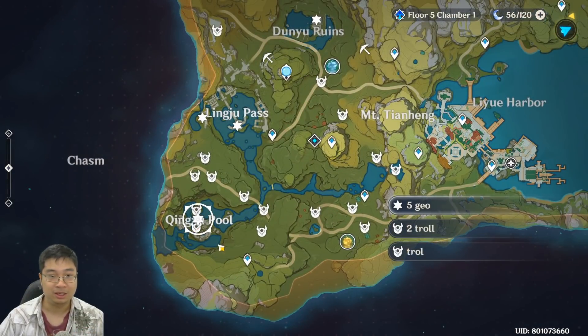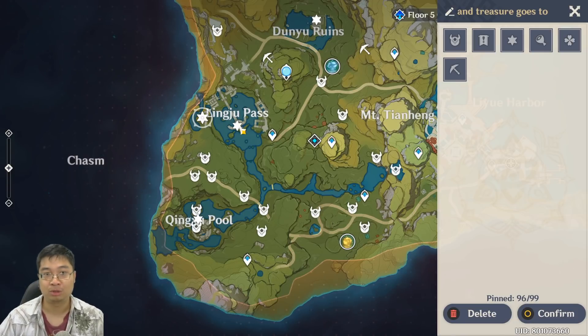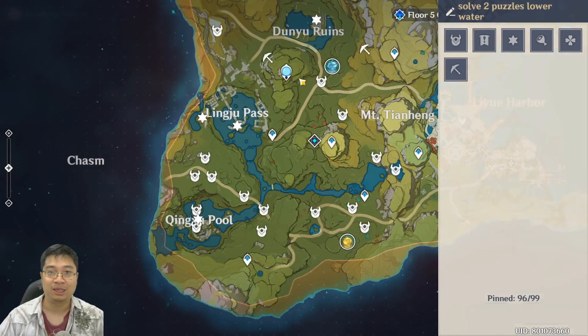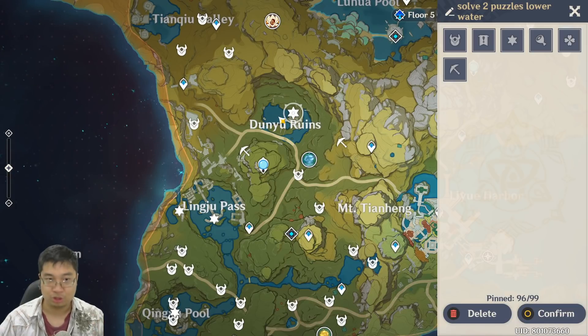On the map, you can see the first star marker is at Chihu Pool — that's the first treasure. The second treasure can be found by rescuing a lady from the bandits, and she will give you clues to come to a tree to loot the second treasure. Lastly, at Dunyu Ruins you solve two puzzles — one with geo statues and one involving shooting torches with fire to lower the water, with the treasure located within the drained area.